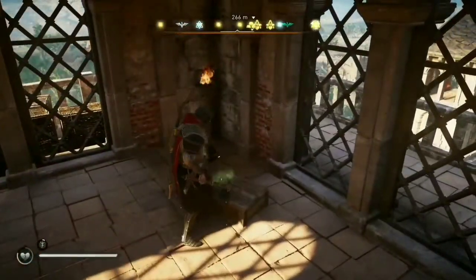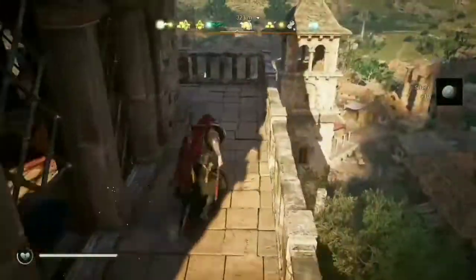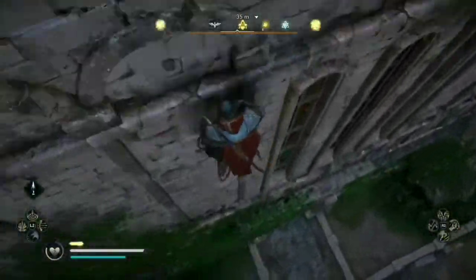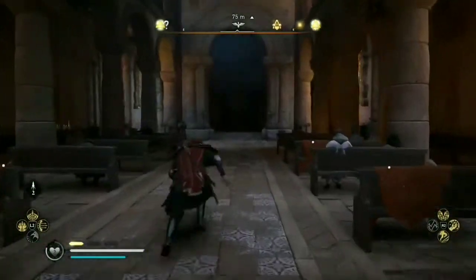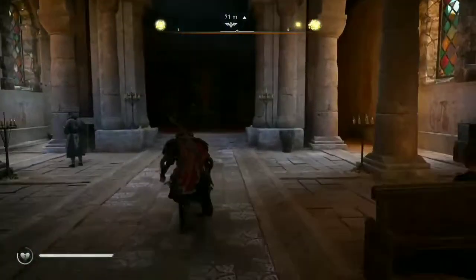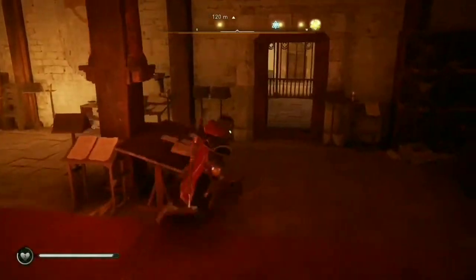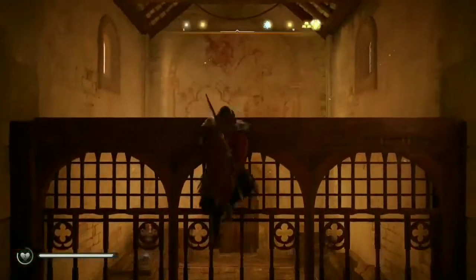Now that you've obtained the first of three keys, you'll need to go inside the cathedral. Keep straight until you see a door on the right. Climb over the wall and on one of the crates you'll find the second key.